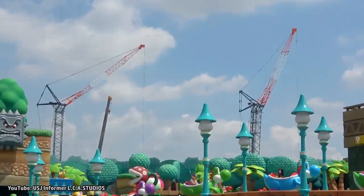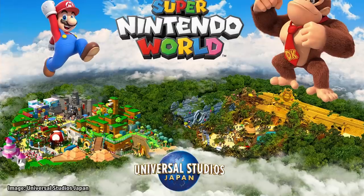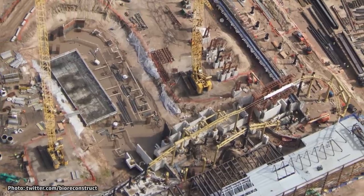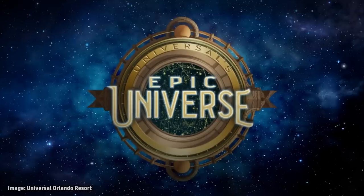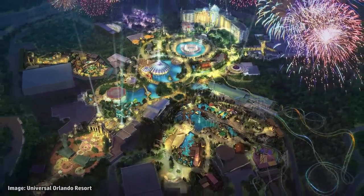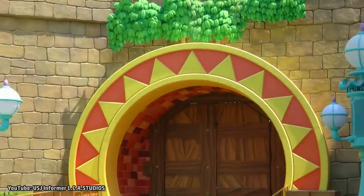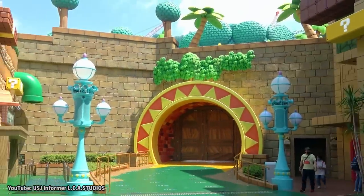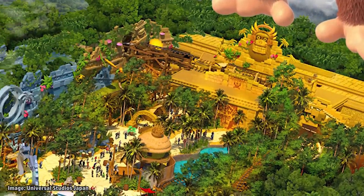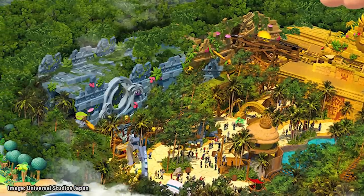The Donkey Kong Country section of Super Nintendo World is currently under construction at Universal Studios Japan, with an official opening date of 2024. It is also being built at Universal Orlando's upcoming theme park, Epic Universe, which is planned to open by summer 2025 at the latest. This mini land will be accessible from Super Nintendo World by entering a warp pipe under the Yoshi ride. The area will feature the new roller coaster attraction, as well as character meet and greets, interactive games, a small gift shop, and snack stands.